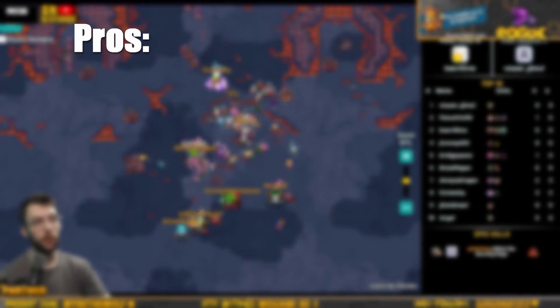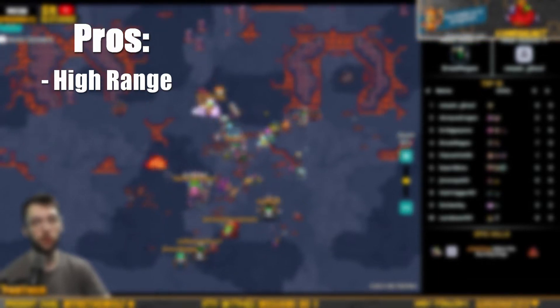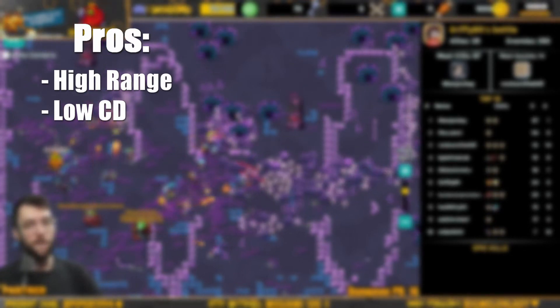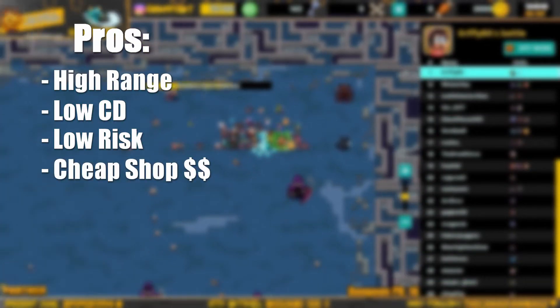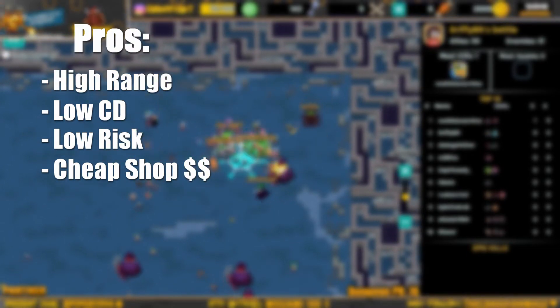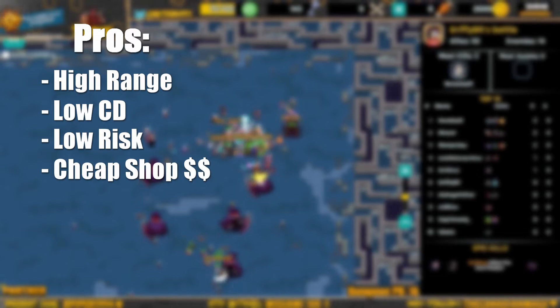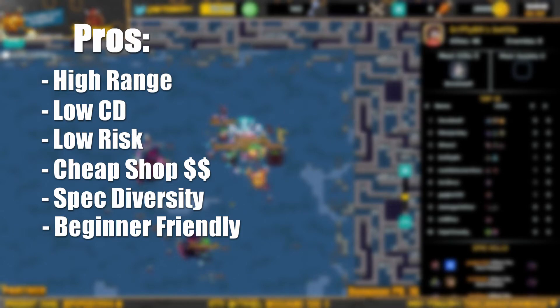Now for the pros and cons of this unit. Pros: it has good range at 7, or 8 to 11 with Longshot depending on Epic or non-Epic. It has the lowest cooldown in the game — every 10 minutes you can place an Archer. It's expendable and easier to find in the shop. The specializations are self-explanatory, and since it has a low cooldown you can technically have one Longshot and one Pinning Archer. It's also beginner friendly, as you get it at the baseline of the game.